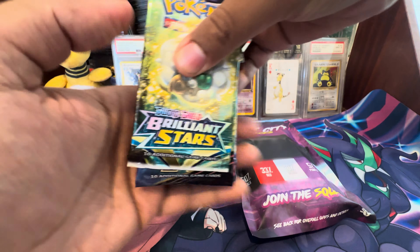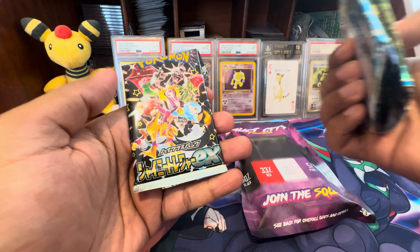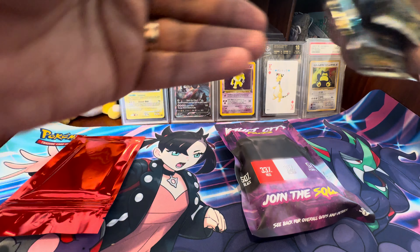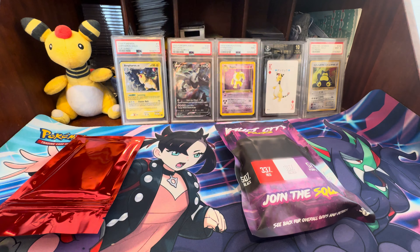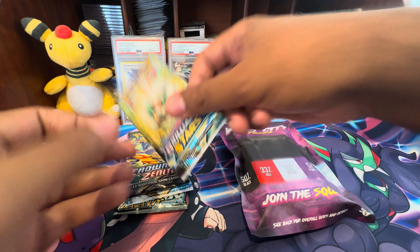Let's see what we got in terms of the pack. So we have Brilliant Stars, Crown Zenith, Fusion Strike, Silver Tempest, and then a Shiny Treasure EX Japanese. So we have four Sword and Shield packs and one of the premium sets — and then we got the Poke Vaults. This is my first time getting Vault City packs, so we'll get into these at the end. I'm going to move the other Vault City pack aside so we have room.